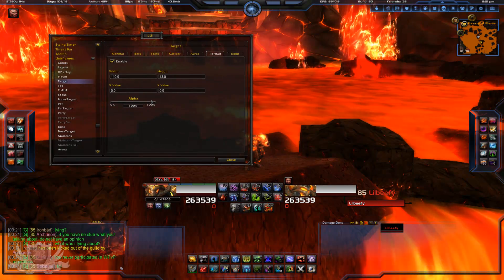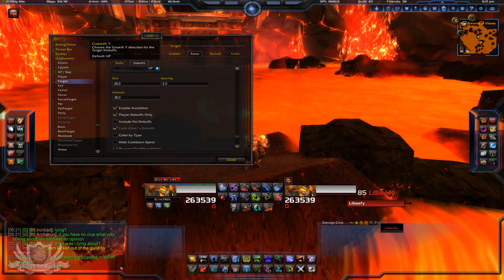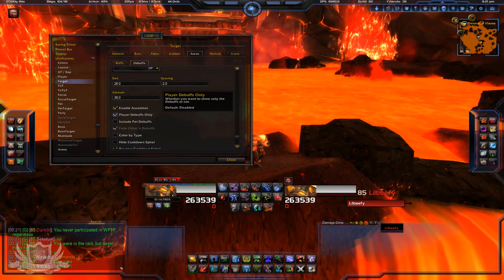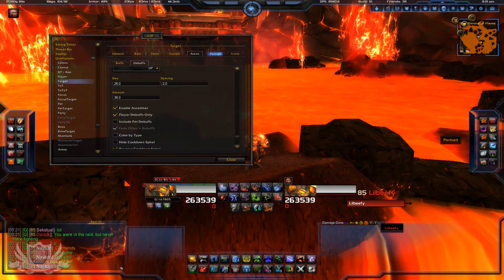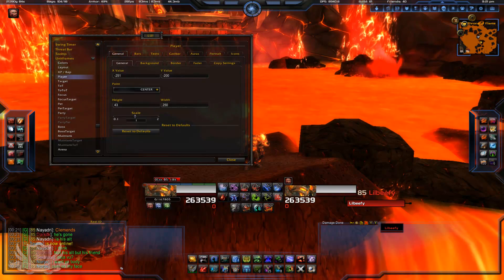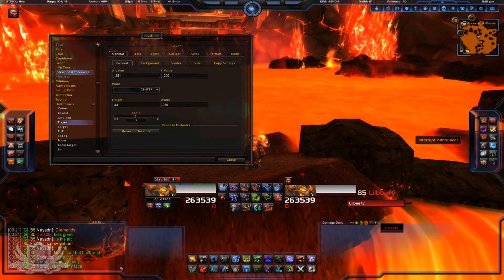Now say if your target has a ton of debuffs on it and you only want to see your own debuffs — what you do is go to Auras, then Debuffs, and click 'Only Player Debuffs.' This will show you only your debuffs, which is awesome. Same thing with portrait — you go to Portrait and enable it to see your portrait, and it works the same way on the Player frame.